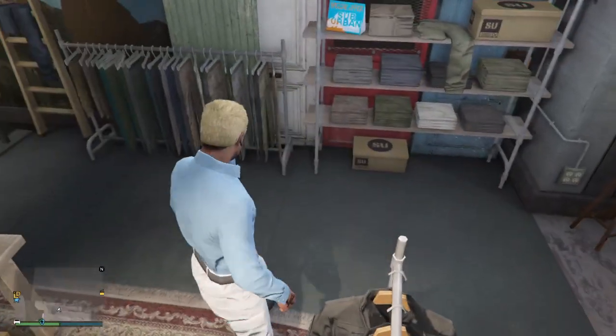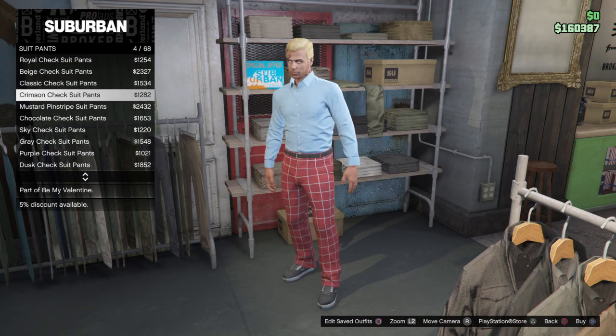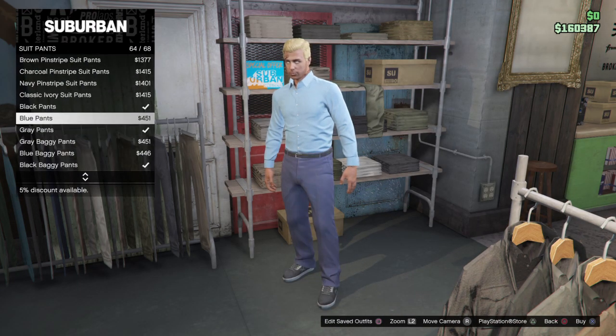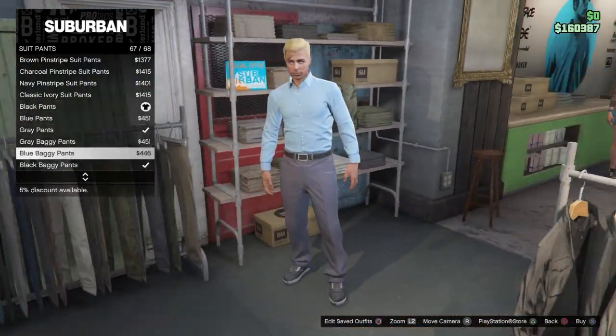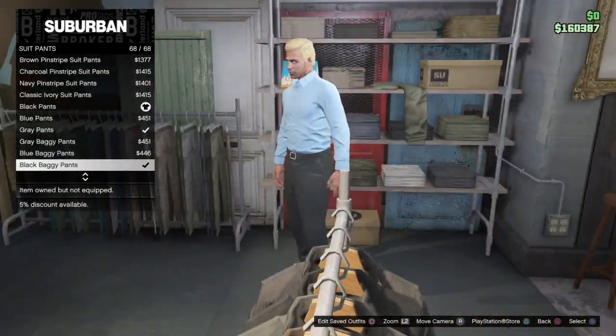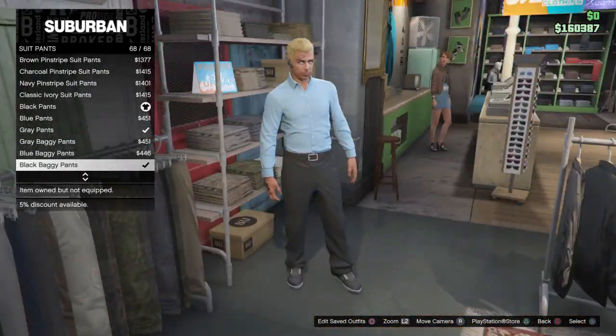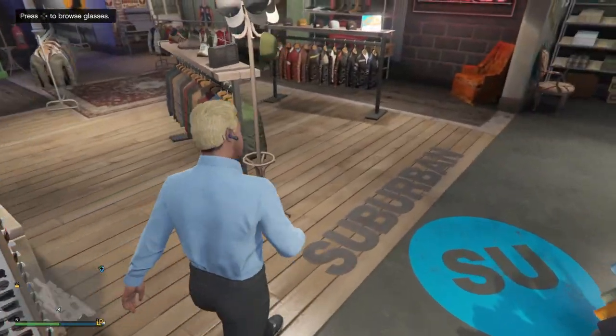Next, go to Pants, then Suit Pants, scroll all the way down, and go to the black pants — just the regular ones. You can also use baggy, but personally I think baggy looks a little awkward since the shirt is tight fit and the pants would be baggy.